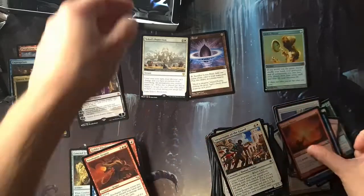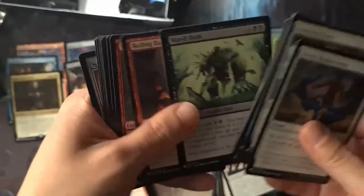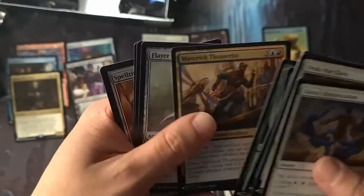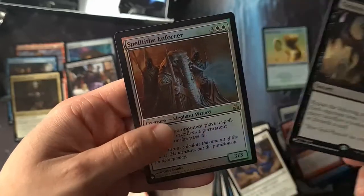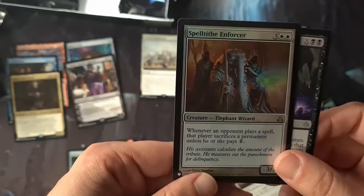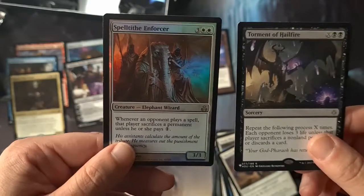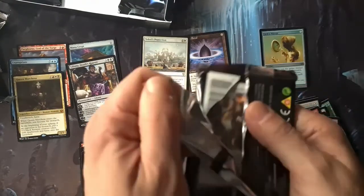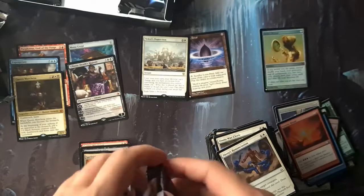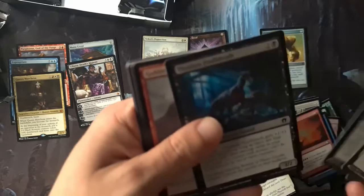We did peak a little too soon in this video, but sometimes you just want to get in, be happy, and enjoy the rest of the cards. Torment of Hellfire — nice card to draw. Spell Enforcer — whenever an opponent plays a spell, that player sacrifices unless they pay one. Interesting, that's good. Last three packs! Five mythics in this box — well, six mythics including the foil. Can we ask for one more?